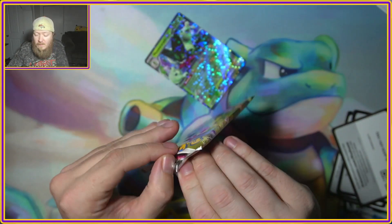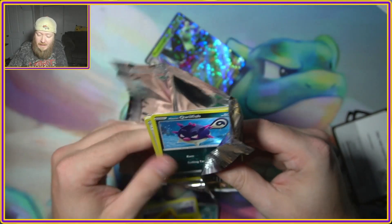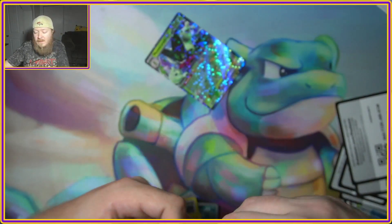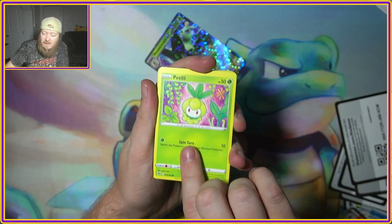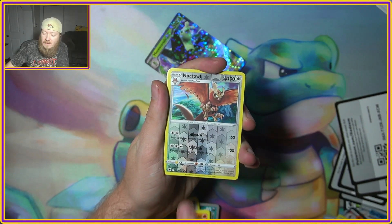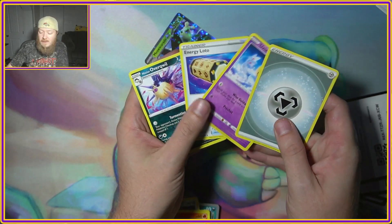Down to Astral Radiance. Can we get anything from this Meowscarada tin, or did I buy a bad tin? That's what we're here to find out. We got a Qwilfish, Petilil, Nickit, Hippopotas, Cyndaquil, Noctowl Reverse, and an Arboliva for that one.